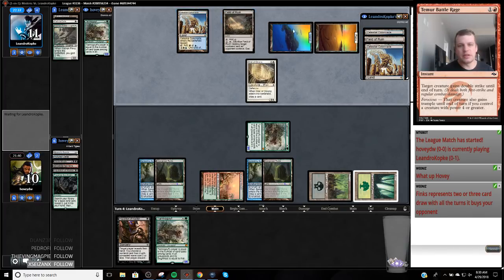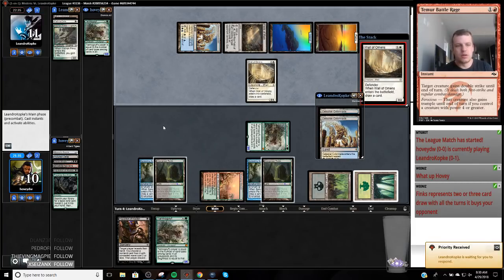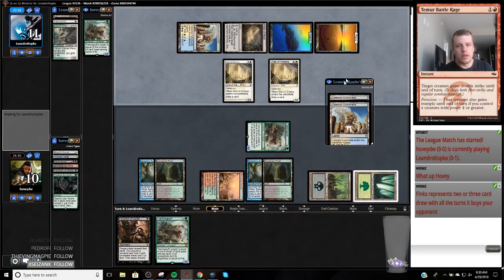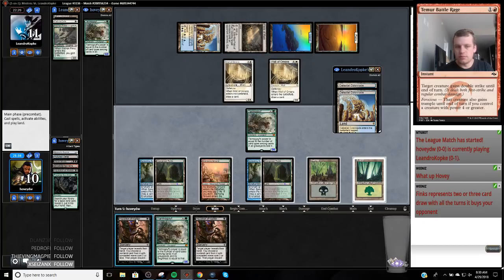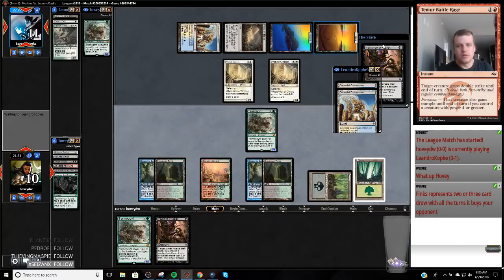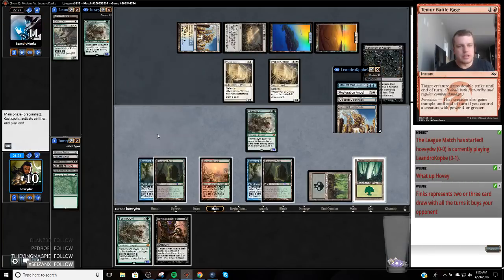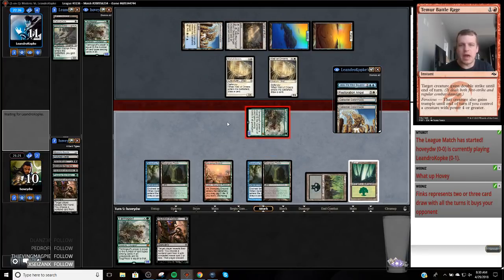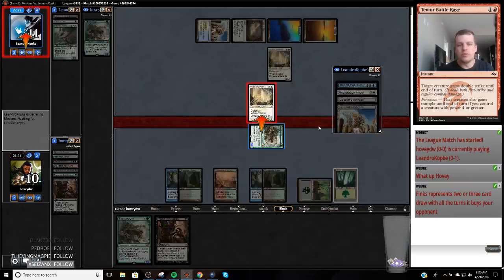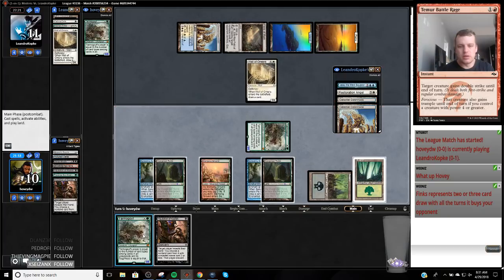Hopefully they play something tapped now. Okay they drew — they went Wall, Wall, and whatever they drew. Let's take a look. Resto and Jace — oh, this is not good. That's gonna be tough to slog through. We're gonna need a Battle Rage to win this game, which we do have three of, so it's not a super unlikely thing.